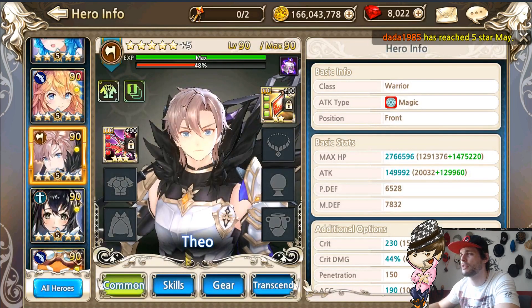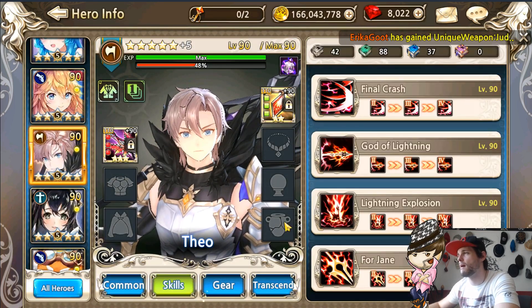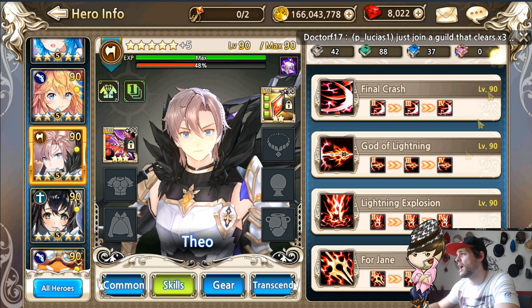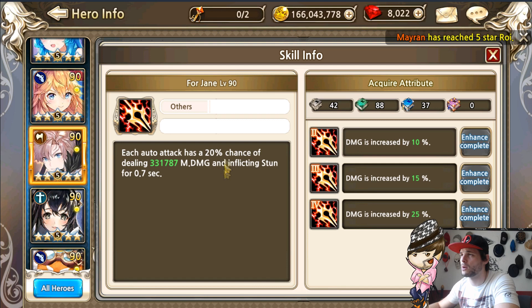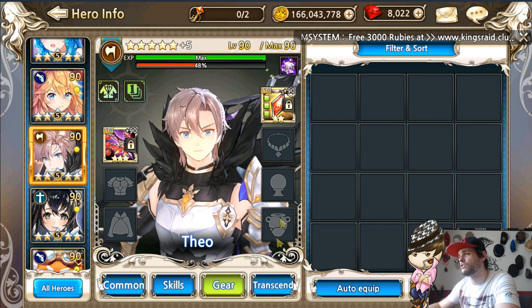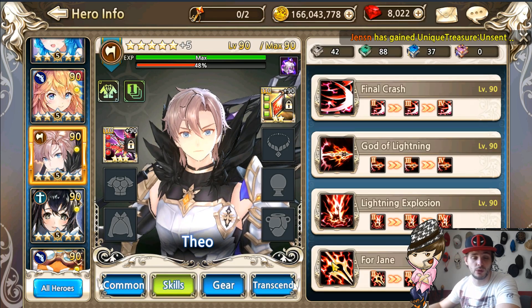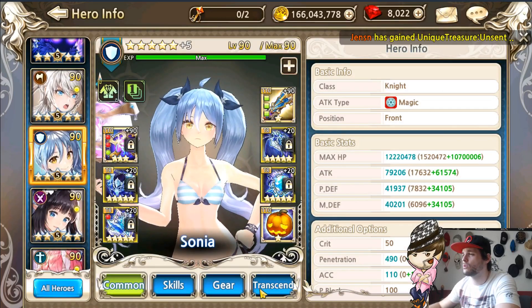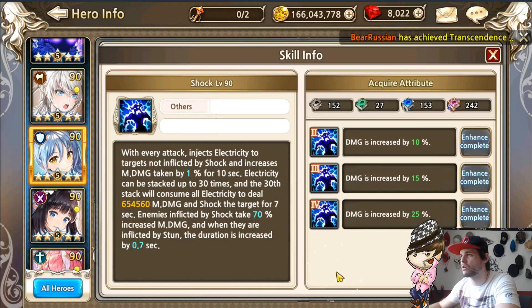First of all, we got Theo up in the building and his basic skill is the god of lightning, which increases for Jane by 40%. The for Jane itself has a 20% chance to inflict a 0.7-second stun, so normally it makes it 60%. If you got the UT2, that actually makes it 71.5% chance to proc the for Jane with the 0.7-second stun. Now going over further, you get Sonya and Sonya has a skill called shock.